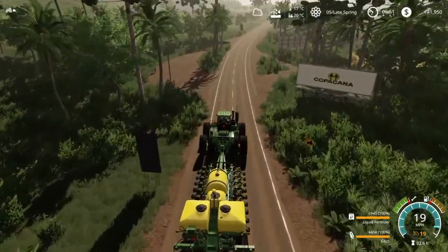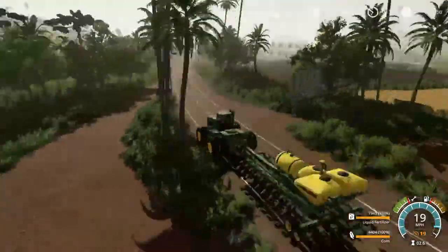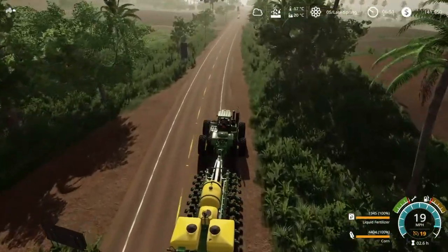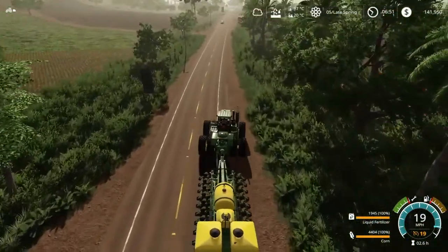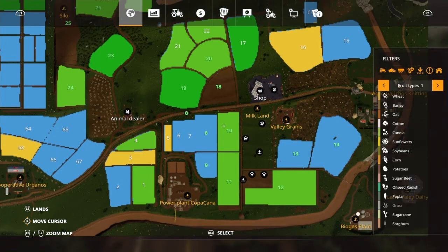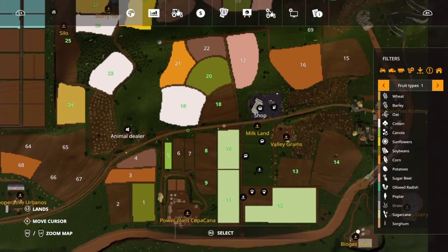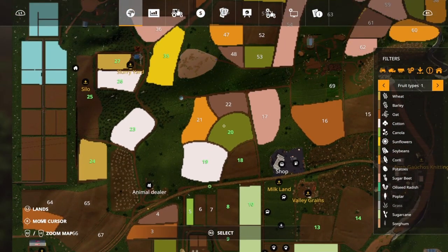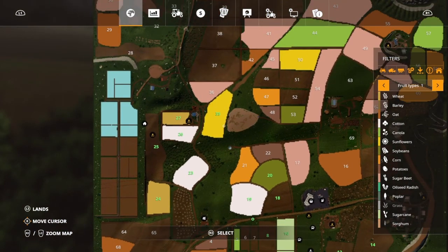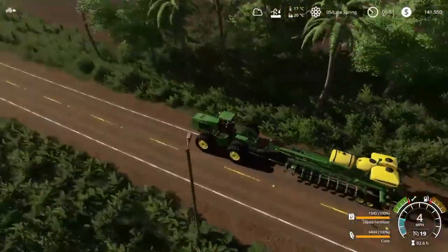I can tell it's really early — there's no traffic. Oh, there's one car and I'm on the wrong side of the road. So as you can see, we're going to be planting corn. Is this going to be our first corn plant? Let's have a look — we've got three sugarcane fields, one soybean field, three cotton fields, one sunflower field. Not bad at all.